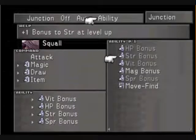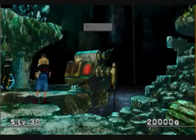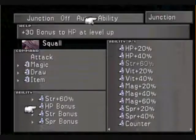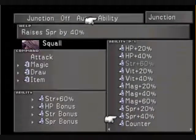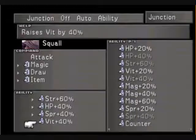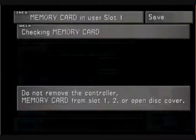Equip Squall with the Move-Find ability and the save point will be revealed here. Let's remove his Move-Find ability now. We're going to find a boss next, so let's equip him with stronger junctions. We don't need those bonuses for bosses, obviously. Then save our game.